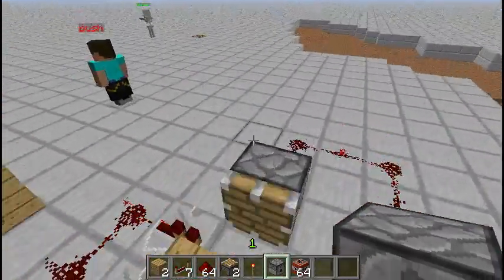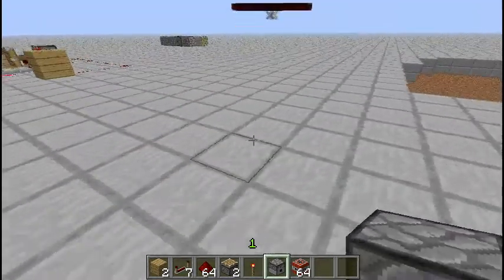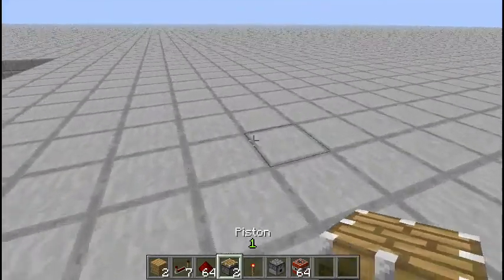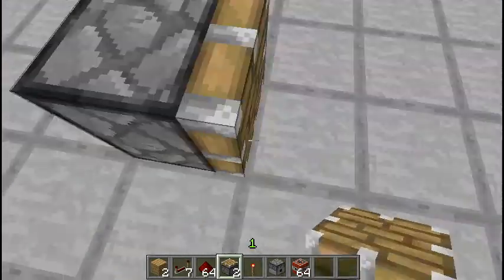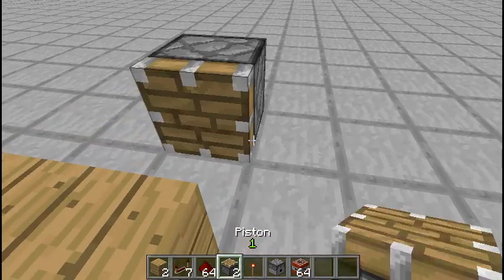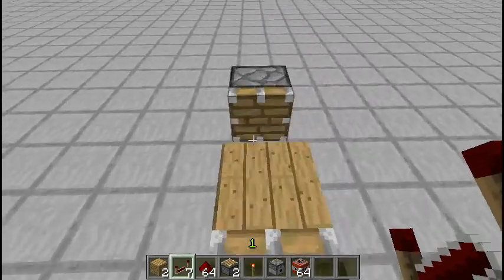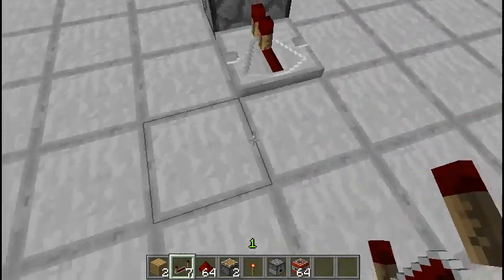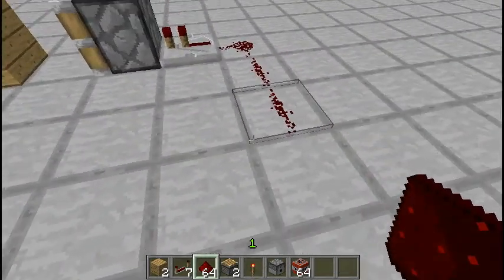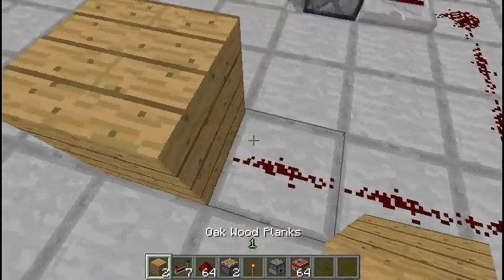I'm gonna go build it over here — just don't mind those people, they're red NPCs I made. So we're going to put one piston down here, one piston down here, one piston down there. I'm gonna put a repeater, another repeater. I'm just gonna run this line over a bit to right here, and that's where we're gonna place that one block.